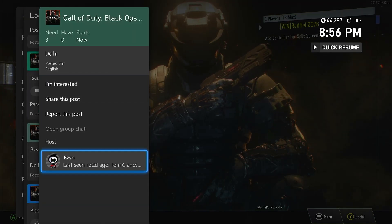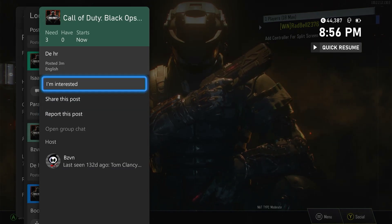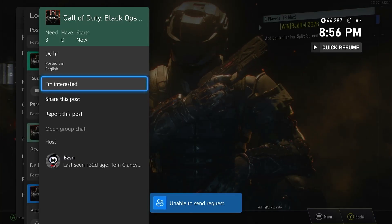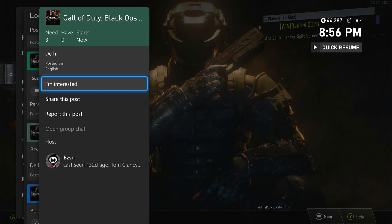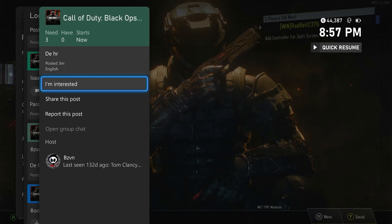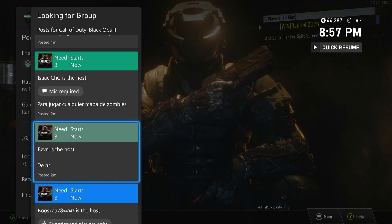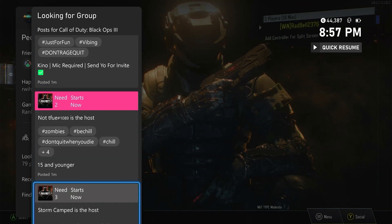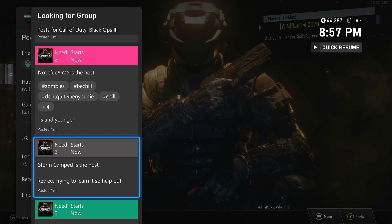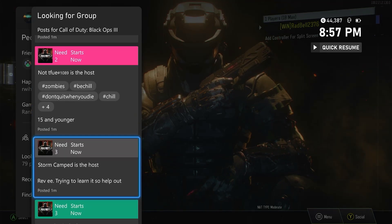So I see who's the host — I can report it, share it, or just say I'm interested. When you want to join somebody, you just click that. You can send a message if you want to, or you don't have to. Then just hit the Start button — the button with the three lines on Xbox — or you can send nothing and it'll work the same. If you just want to tell them something, you can. Then when they see you, they can decide whether to decline or accept you, and they'll probably invite you to a party or the game — that's what they usually do.